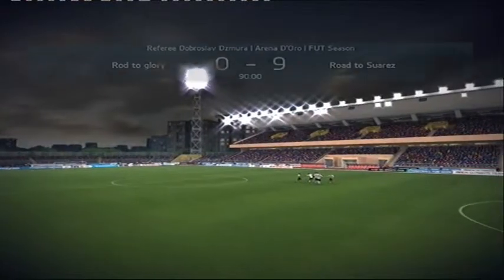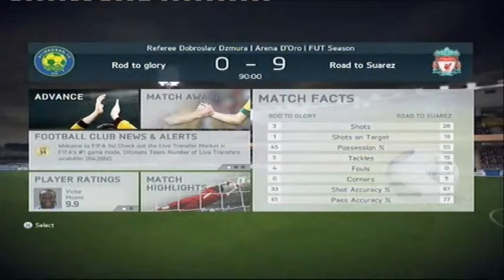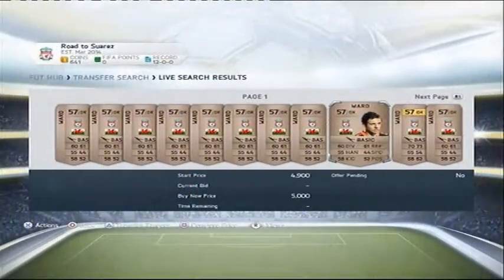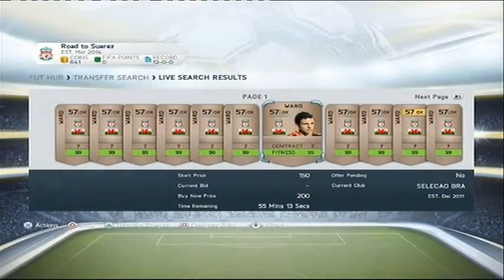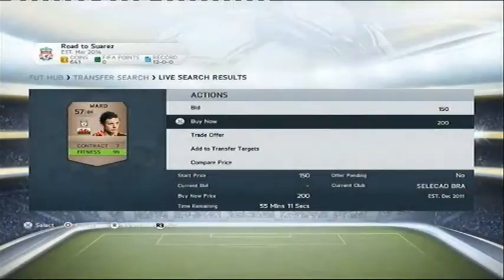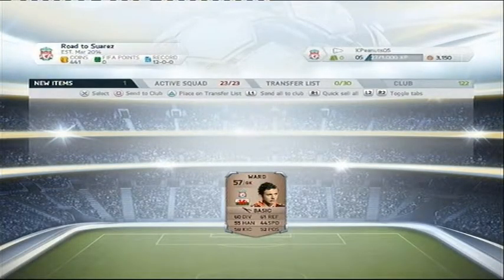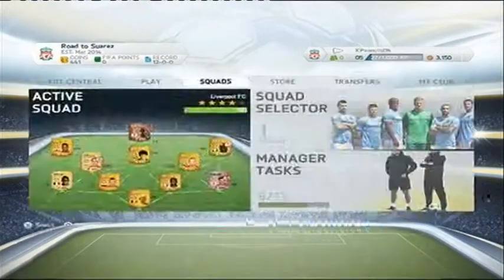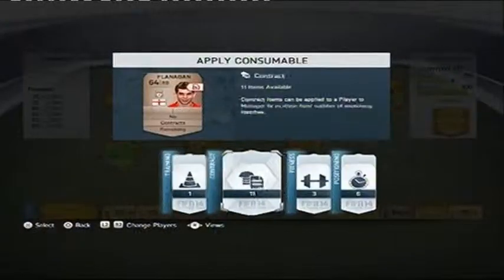Look at that - 28 shots. Nine more points - three points each game. We're going to buy Danny Ward. I don't know why exactly, he's a little player to have on the bench. I'm never going to play him properly unless I'm thrashing someone badly, but why not - it's actually a good idea.